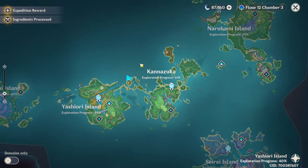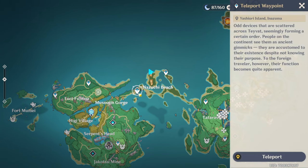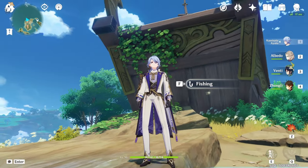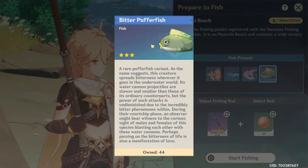Next, go to Kanauka and come over to Nazuchi Beach. Teleport to either of the two nearby waypoints and go behind the broken ship. The fishing spot is right behind the broken ship, and from this spot you can only get the bitter puffer fish.